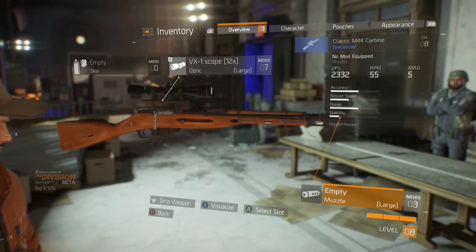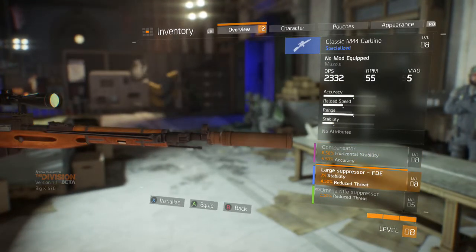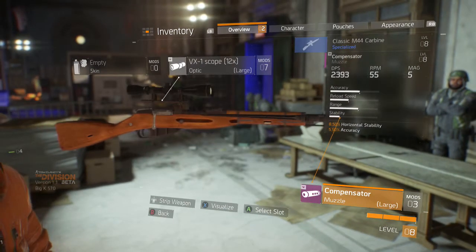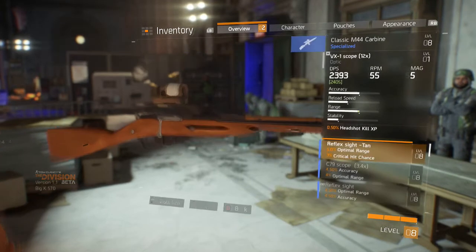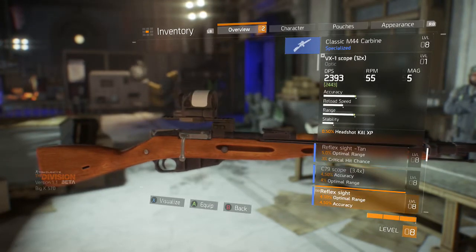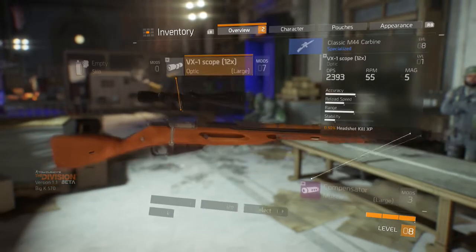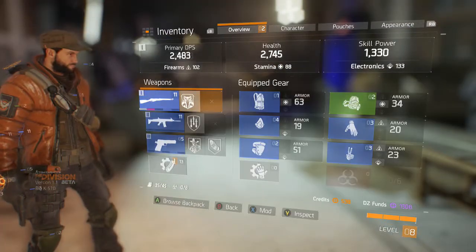So we got our M44 carbine here. We're gonna put a nice compensator on it in a minute here. So yeah, it's pretty sweet. Apparently there's gonna be skins because there's a skin tab, but it was locked in the beta. So we got a compensator on there. We can also add a scope, and yeah, it's pretty simple, pretty easy.